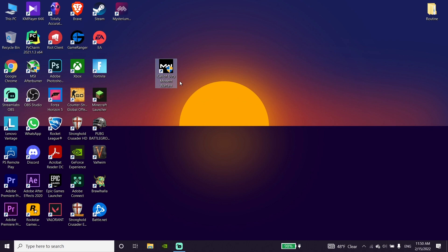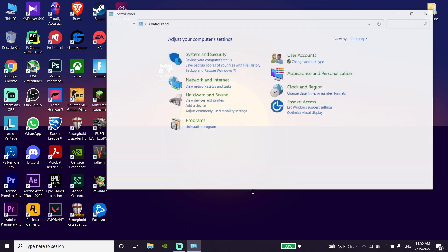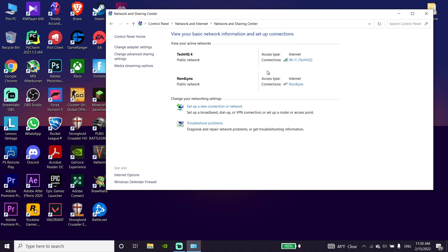To fix COD Warzone connection failed on PC in 2022, first of all go down to your desktop and type 'Control Panel'. Now click on Network & Internet and then go ahead and click on Network and Sharing Center, then click on your internet connection.